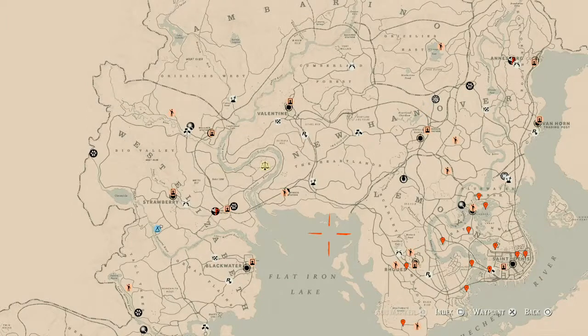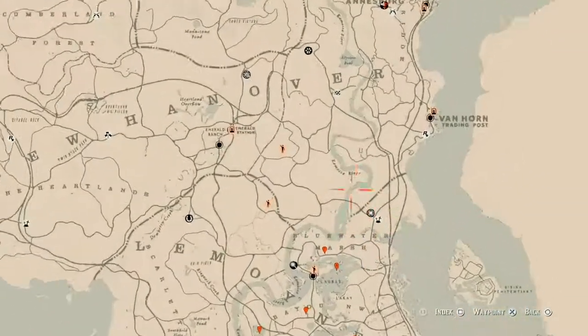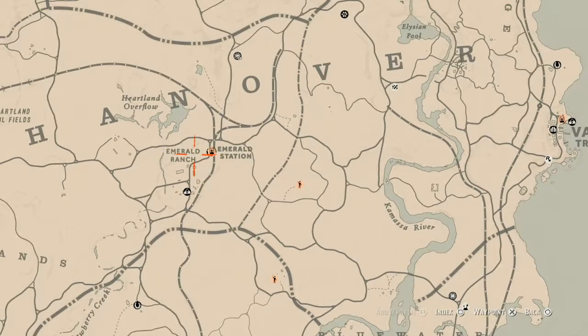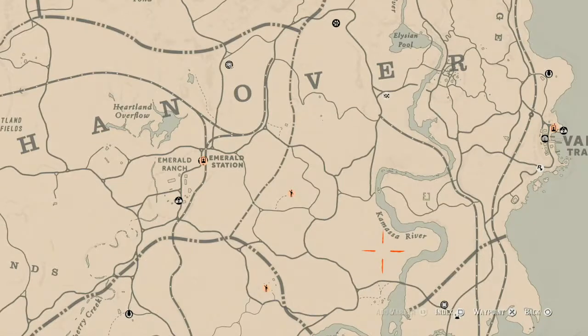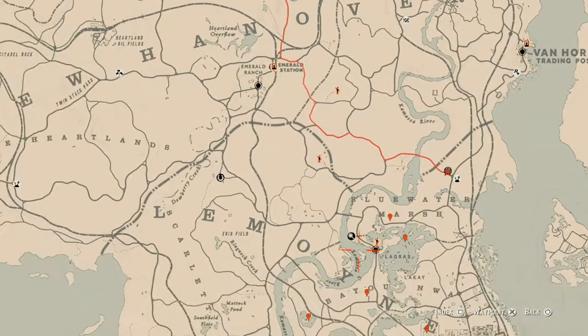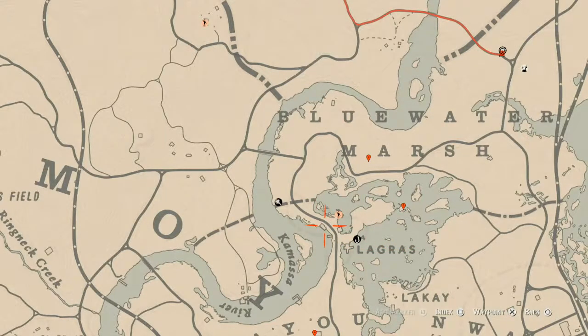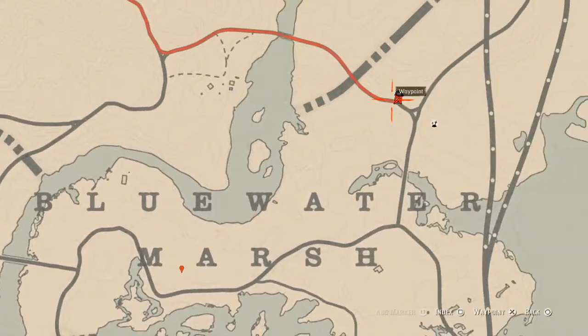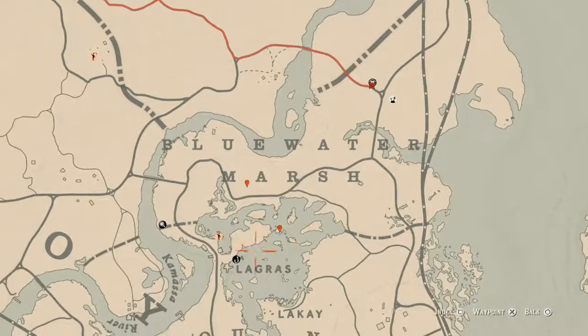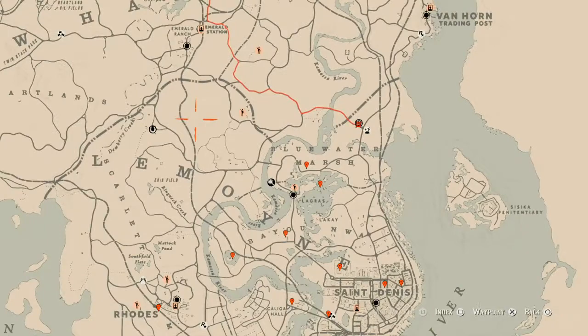First things first — Madame Nazar's location. Madame Nazar is over here in her Blue Water Marsh location. She will be here until 2 a.m. — that's Eastern Standard Time, New York time zone. How I personally get to her when she's in this location: I'll simply ride from my moonshine shack, or I'll fast travel to Lagras and run up to her location. I would just fast travel to Lagras and run out.